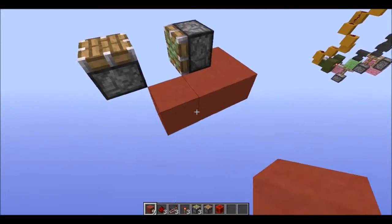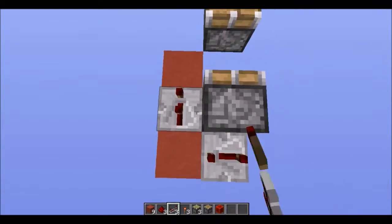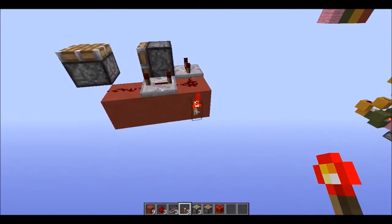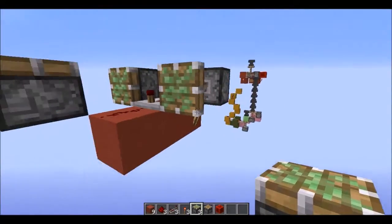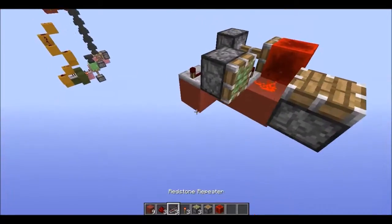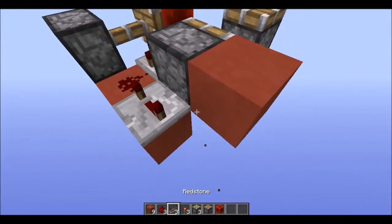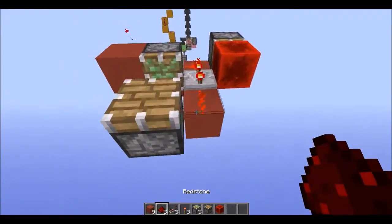Next we're going to put down two repeaters at max ticks, then two pieces of redstone. We're then going to put a redstone torch here — make sure you don't forget that one, it's a little tricky. Then we're going to place a sticky piston there and a block here. Next you're going to place a block in between these two and place a block next to that one, and place a redstone torch back there.